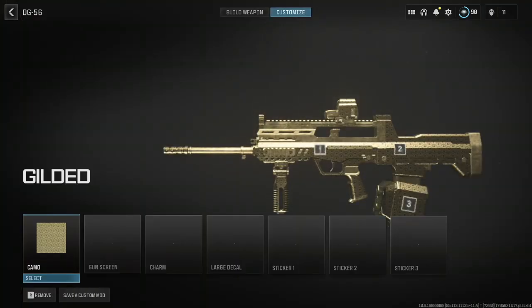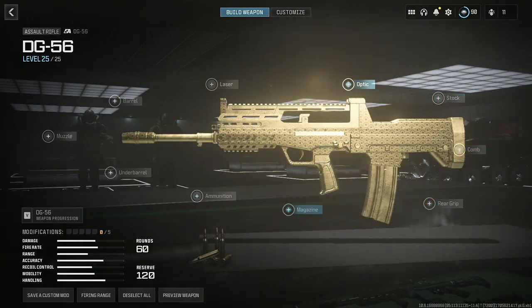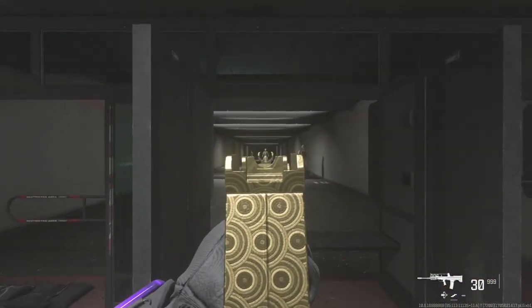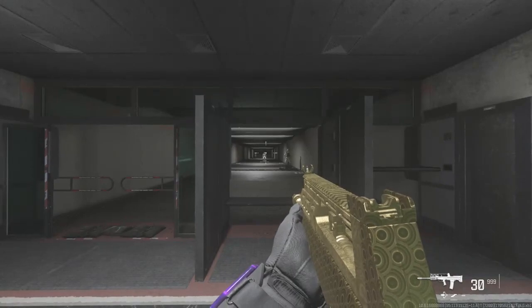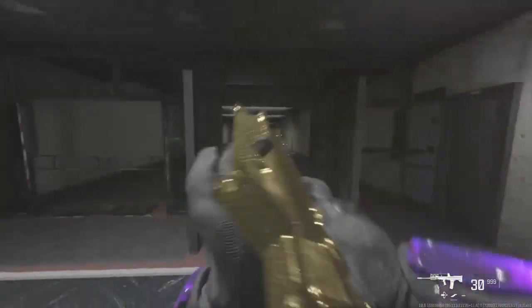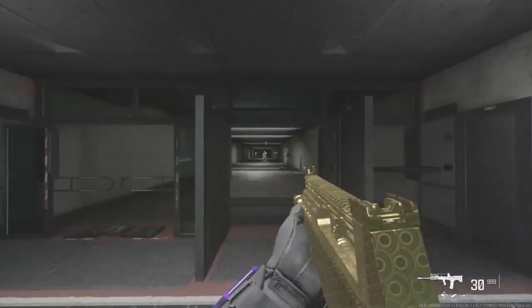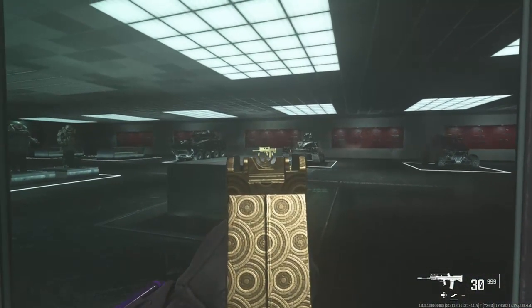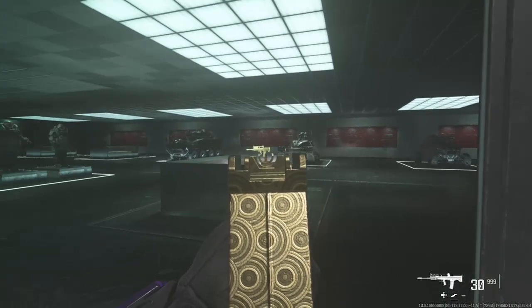Let me show you guys what this gun looks like with the camo — let me detach all the extra attachments so you get the full view of what the gun actually looks like with the gilded. Let's go into the firing range. As you can see, this is why I have a scope on this gun — the iron sights suck. The inspection animation is pretty dope — pretty sick. Look at that, that's the gun I'm using — that's a cool feature.